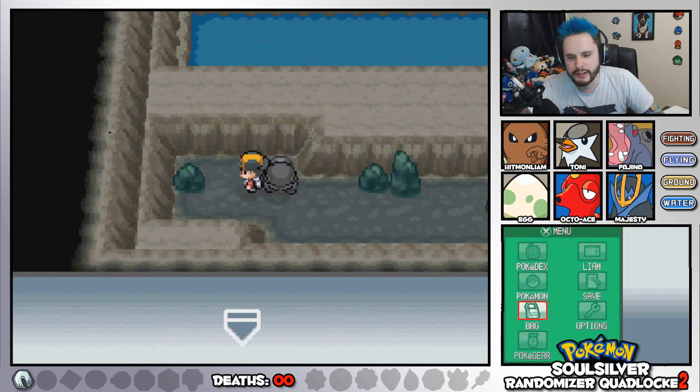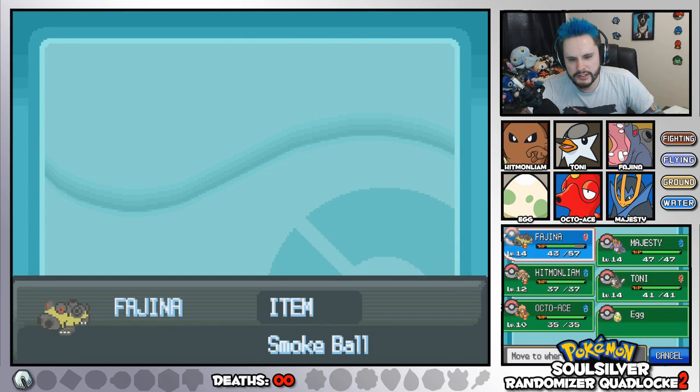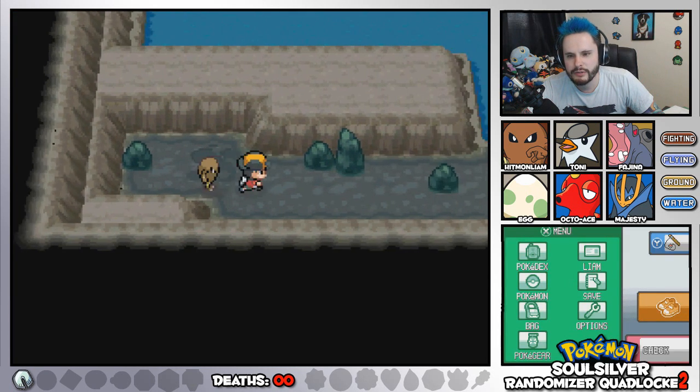We need to switch our Pokemon around. Fugina is going to switch with Hitmon Liam because he's not even level 14 and everyone else is. What's that about?